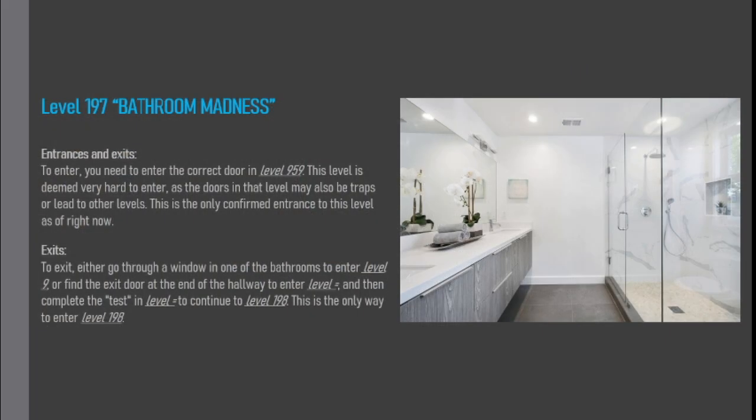Entrances and exits. To enter, you need to enter the correct door in Level 959. This level is deemed very hard to enter, as the doors in that level may also be traps, or lead to other levels. This is the only confirmed entrance to this level as of right now.